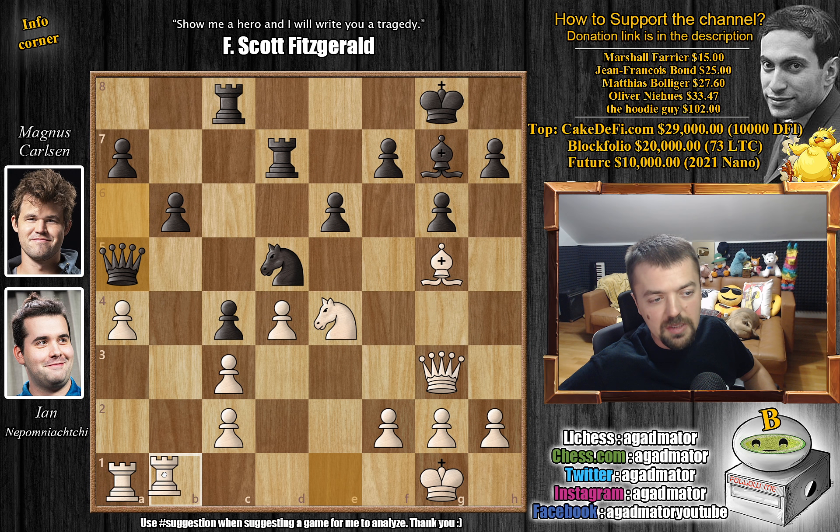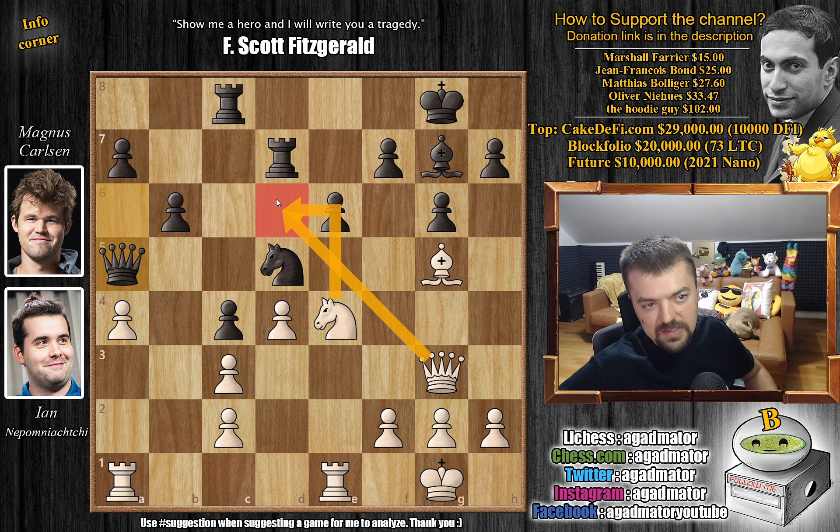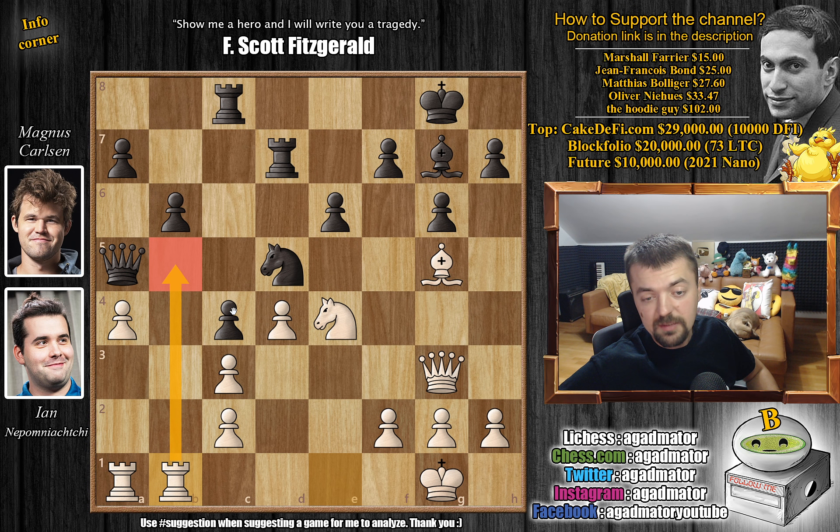Nepo has to decide how to continue. He plays rook E to B1 with the idea of shifting the rook to B5 to get rid of that queen. Also possible is maybe H4, H5, even H6 — knight to D6 is a possibility. The queen nicely covers that, you could put some pressure on black's position, maybe shift the knight to B5. It's a very rich position for a blitz game. In the actual game, rook E to B1 was played — Nepo wants to play rook to B5. And now F5.